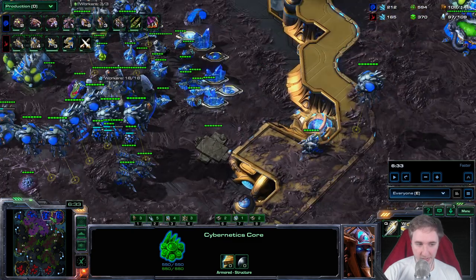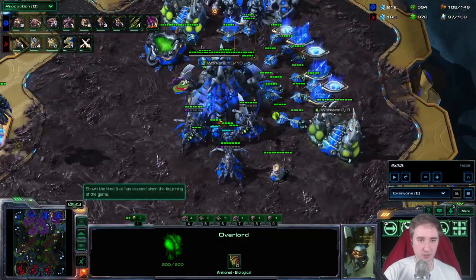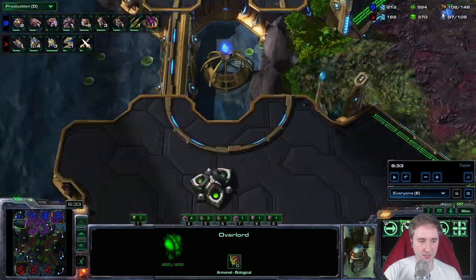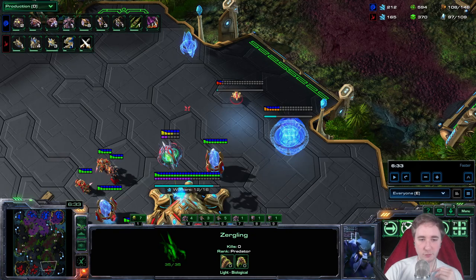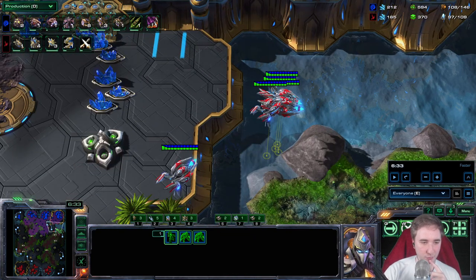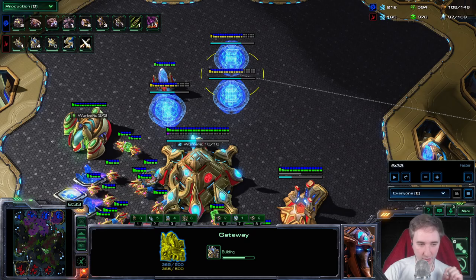One thing I didn't do this game but want you guys to do: the moment your Lair finishes, morph an Overseer and send it across the edges so it doesn't get killed by a Voidray. Then check if they're going for a Robo Bay follow-up or a Templar Archives. For you guys, I want you to scout with an Overseer the moment your Lair is done rather than relying on Zerglings, since that requires more attention and is easy to forget.